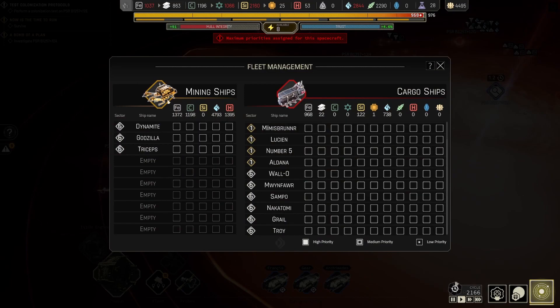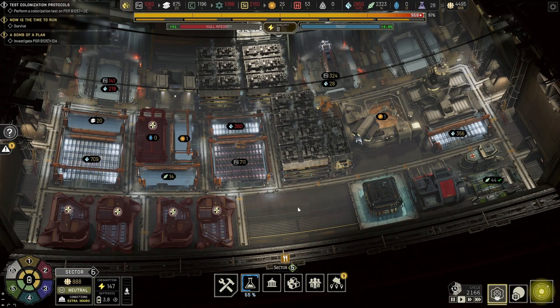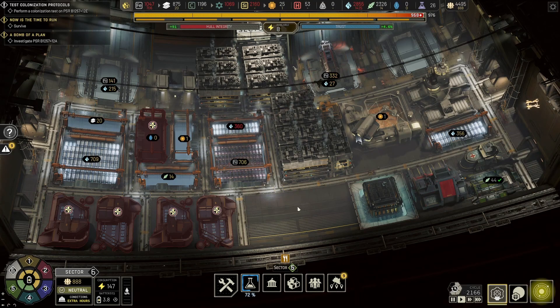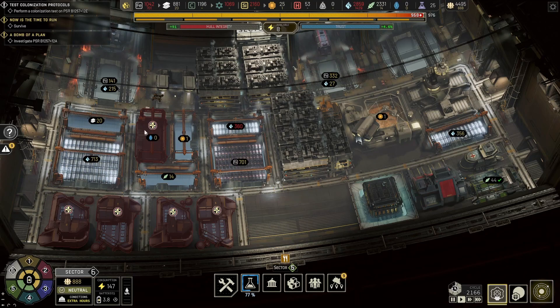I don't care about any of this so let's just go for it. You do this, you go for hydrogen, you guys get iron and silicone. I really hope I'm not mistaken and they can't blow up my ship. Only one way to find out — you guys gather ice as well.